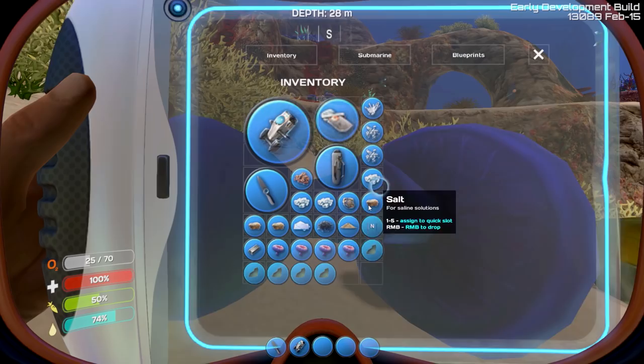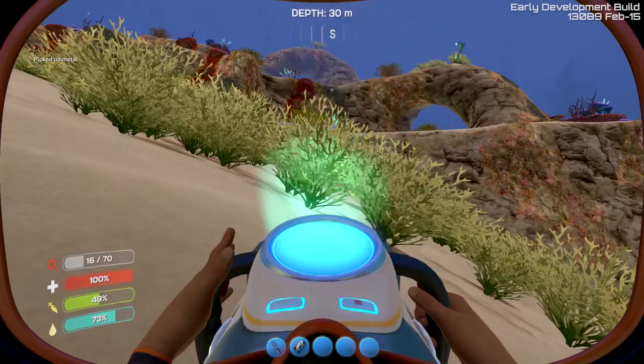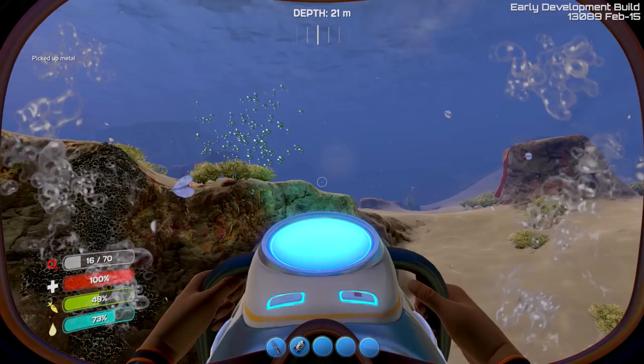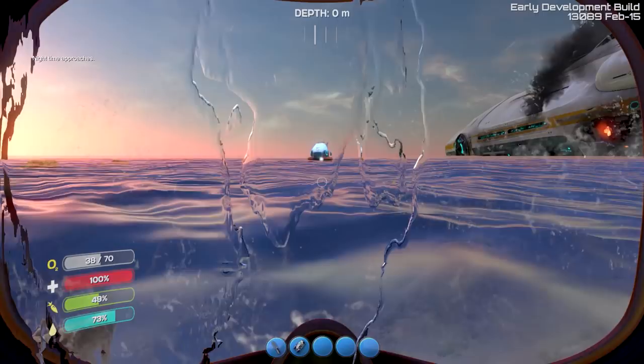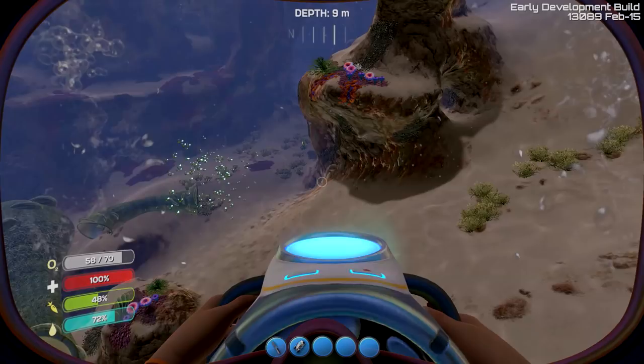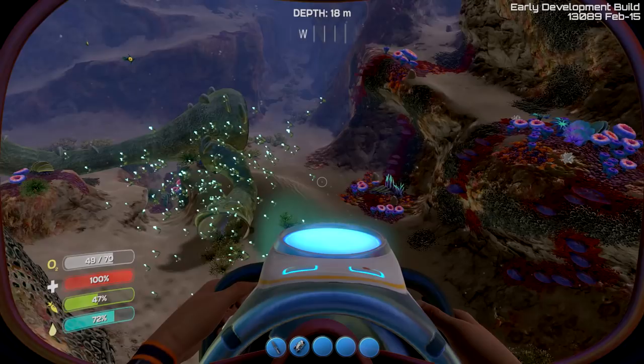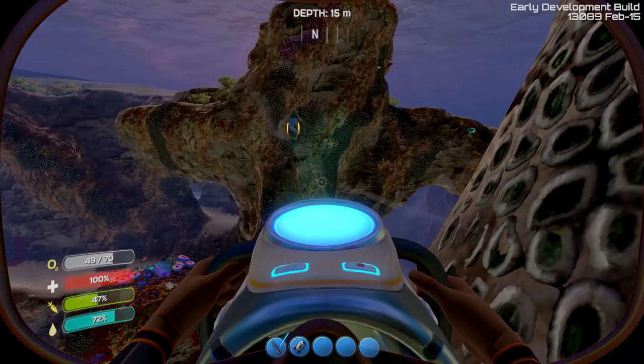My inventory is full. Let's get rid of some of this random stuff and open up some space for this metal. We'll head back to our ship. Now that we've got those membranes — remember, you just use the knife on those air sack fish. Our hunger is getting a little bit low as well. Maybe we can grab ourselves a peeper on the way. There's one — come here, peeper. He got away. Once he hits that boost, it's hard to catch him.